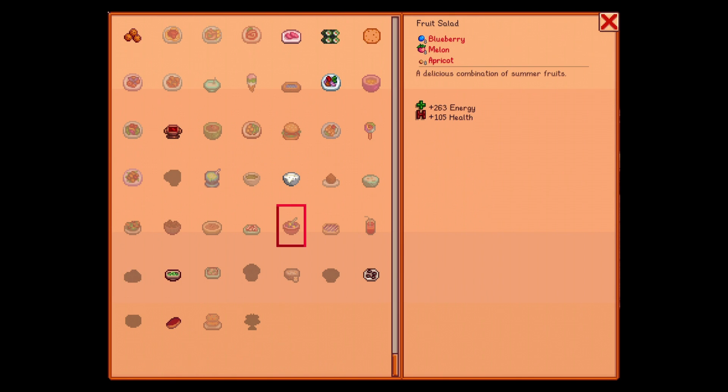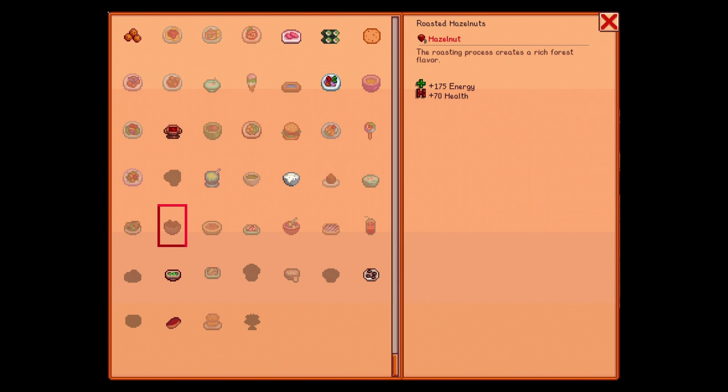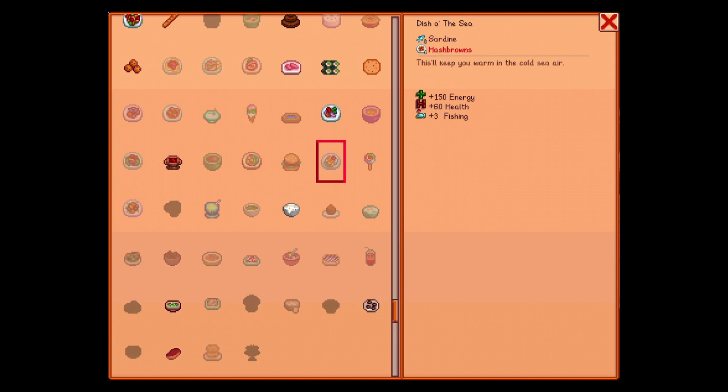Fruit salad — blueberries, melons, and apricots. Radish salad: 80 health, oil, vinegar, radish. Pumpkin pie: 90 health. Roasted hazelnuts — we need more hazelnuts for roasted hazelnuts, which I'm pretty sure we have more of.